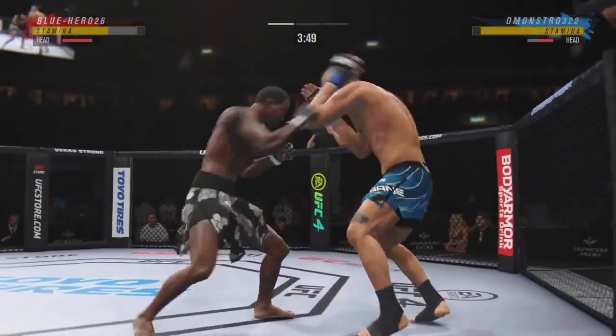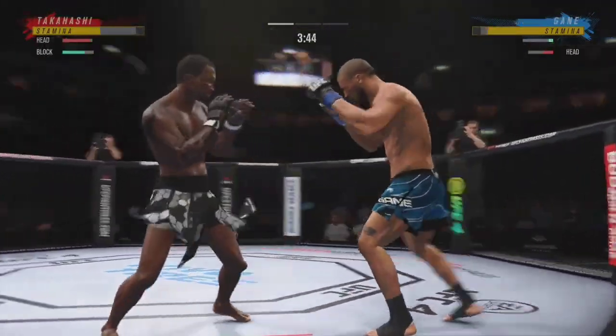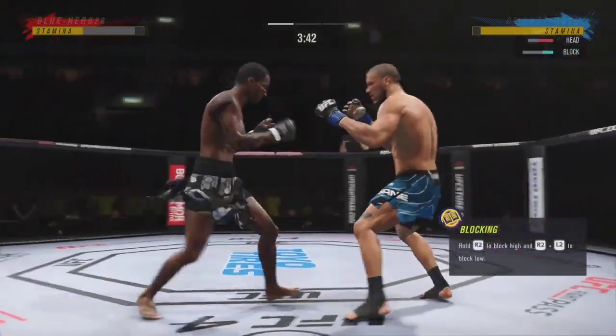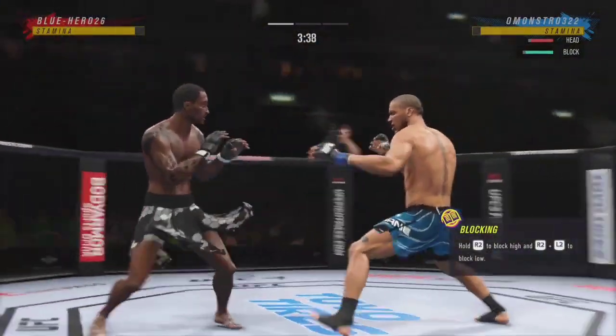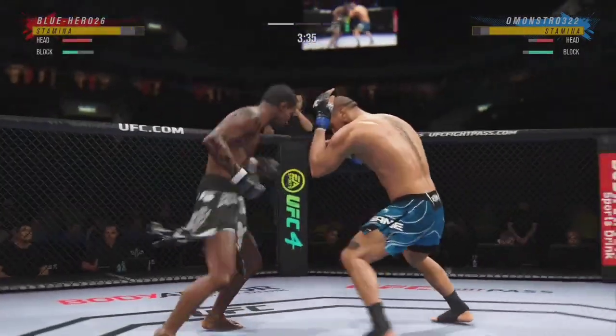Spinning back fist lands! He is so sound defensively. Nice job to raise the guard there. It's the relaxation that allows him to see things coming and block most of the strikes coming at him. Big follow-up punch lands. Now he gets back to range.